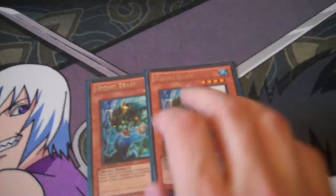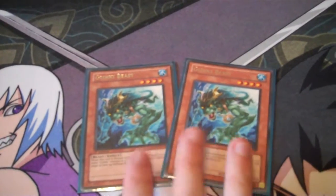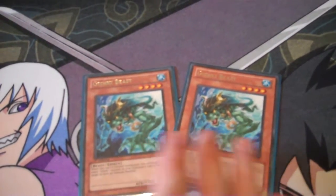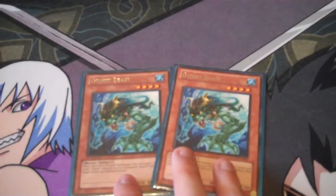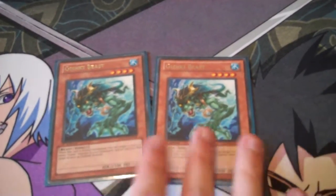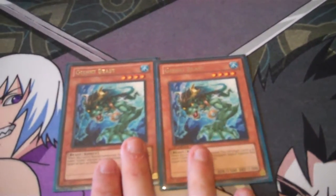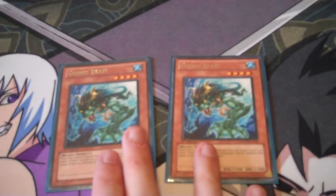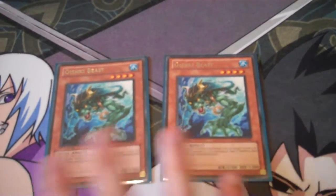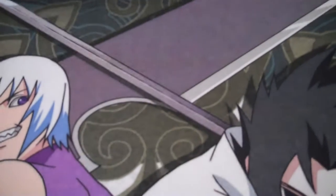I also run 2 Gishki Beasts. I don't see a lot of Heretic builds playing this — probably because it can be a little inconsistent and sometimes dead. But it certainly helps go into Rank 4, which I like doing in this deck. It's a generic good Gishki monster: bring back Abyss to get the search, bring back Shadow. You need to go into Rank 4 to use its effect, but it's just a good monster. I run 2 of.